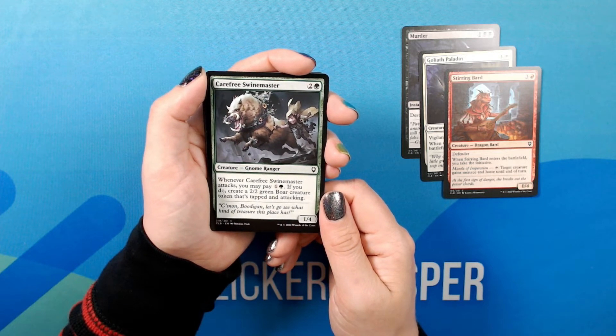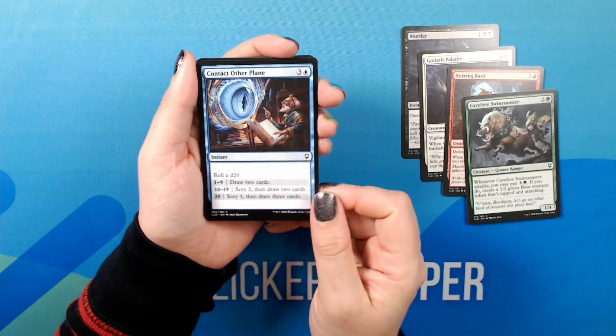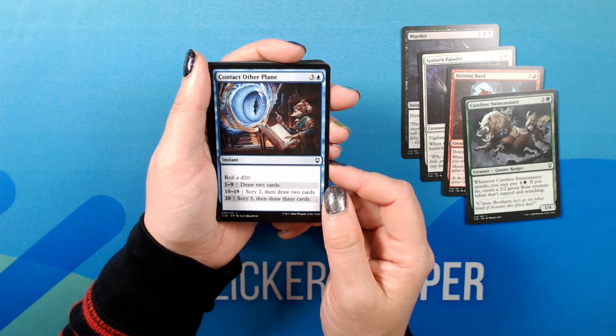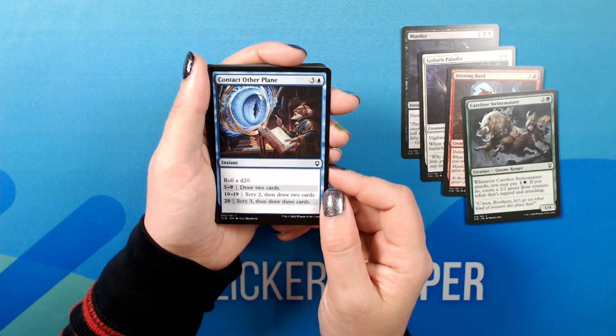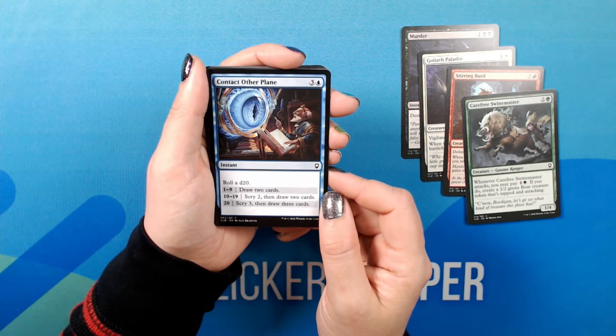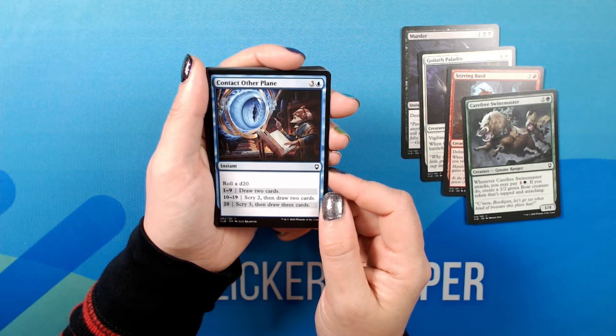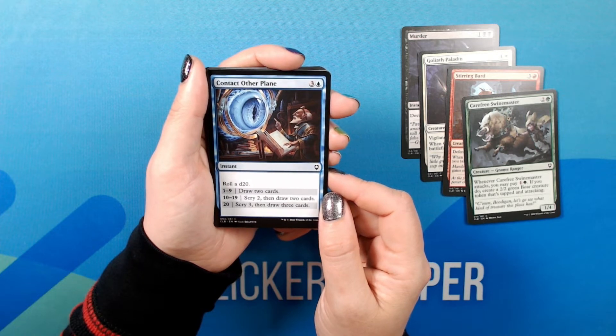The pig is all covered in flowers — that's so cute! Common. Roll a d20: 1–9, draw 2 cards; 10–19, scry 2 then draw 2 cards; 20, scry 3 then draw 3 cards.